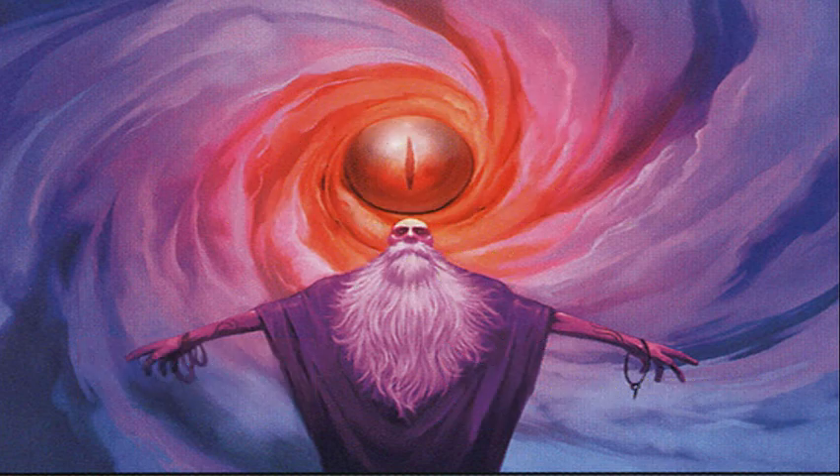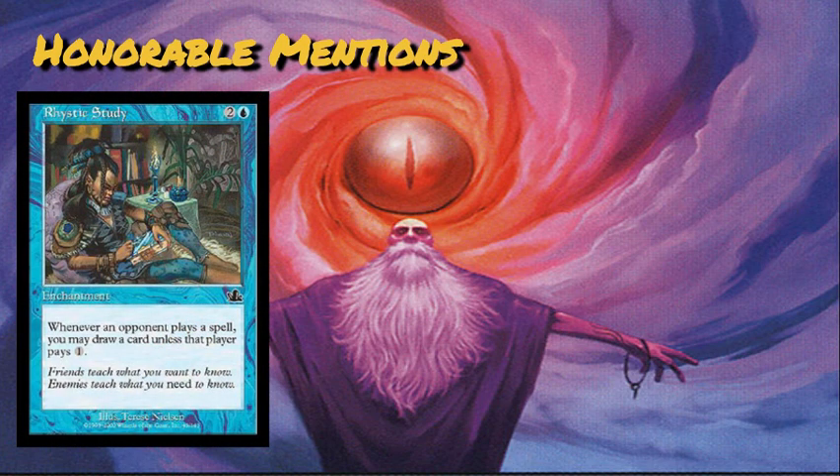Let's start off with some honorable mentions — these aren't too bad, they're just tedious. The first one leads to one of the most commonly asked questions in EDH: did you pay one? Rhystic Study is an enchantment that lets you draw a card whenever an opponent casts a spell unless they pay an additional mana. Either they forget about the triggers and remember them at some inopportune time, or they remember every time and keep asking — did you pay one? It's a real headache, and don't even get me started on playing with this card online where the mandatory trigger pops up every single card that gets cast. Smothering Tithe is the new Rhystic Study as far as annoying triggers are concerned, but at least that one's easy to rectify if you remember it later on.